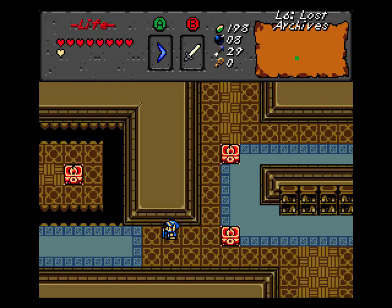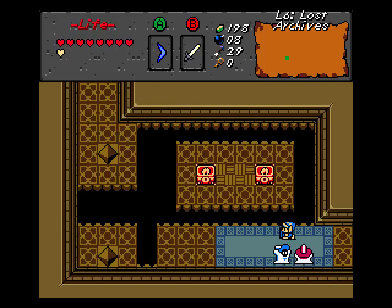Blue Wizrobes. Yep, we knew they were showing up eventually. Good news is you can stun blue Wizrobes with your magic boomerang. That makes them less of a headache. Always appreciated.